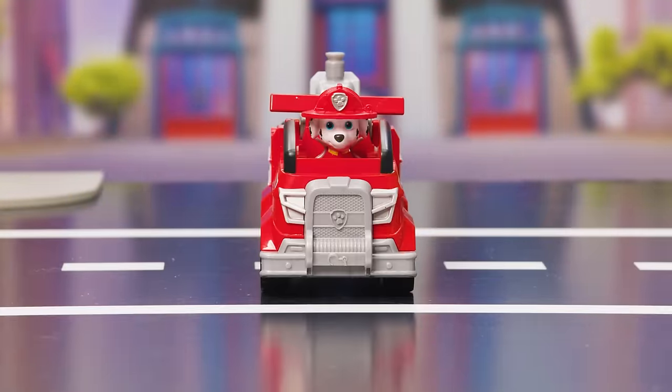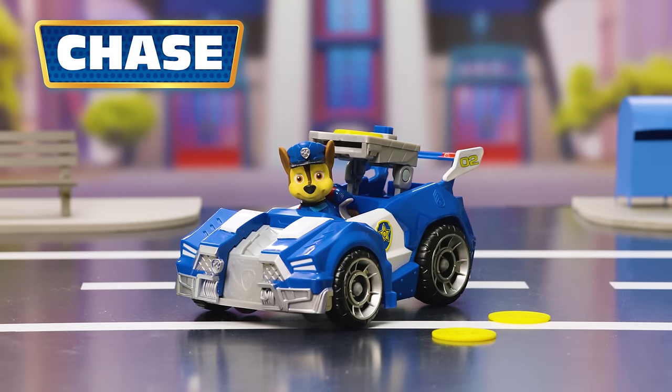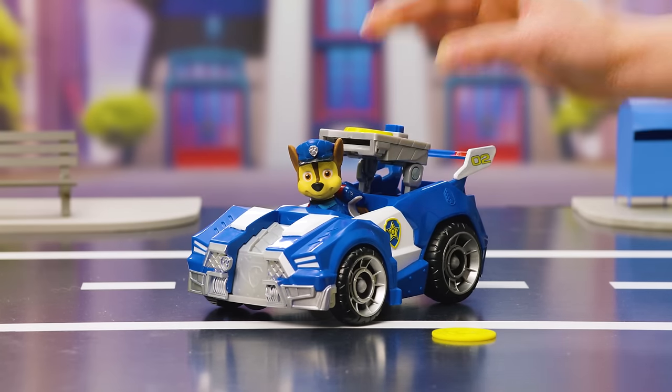Now let's make sure the whole team is ready for action! To armor up Chase's cruiser, just press down on the back to expand the front and prepare the disc launcher. Then press the paw badge to fire away! Pawesome!